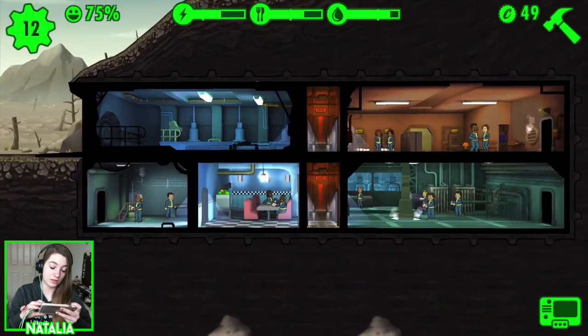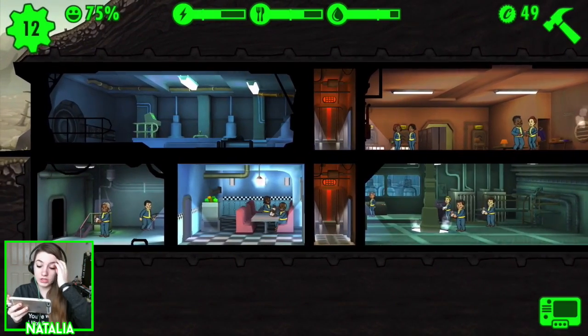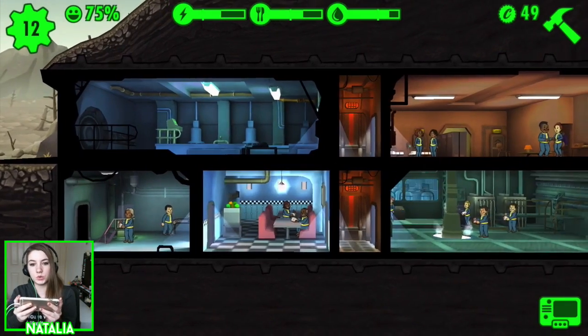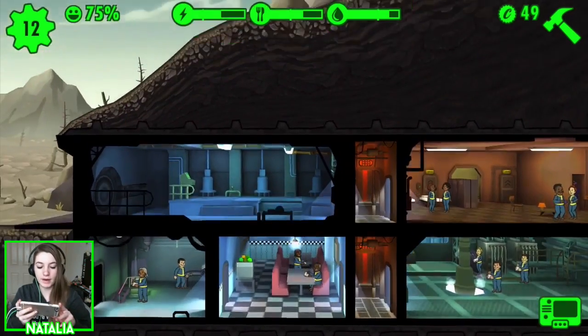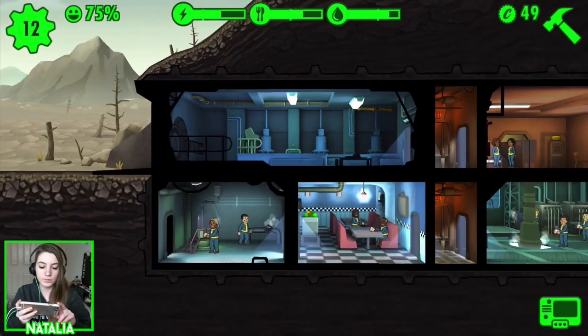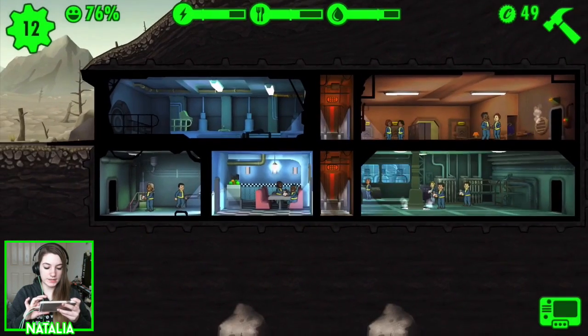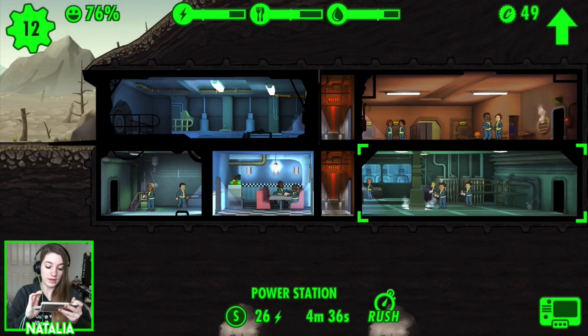Their happiness will go down and they'll have radiation. In my last game I had a lot of trouble with radiation, where my entire base was overcome with it and even the children had it — it was just not fun. Hopefully I can avoid it this time, because otherwise it'd be really embarrassing to try and make a comeback from.